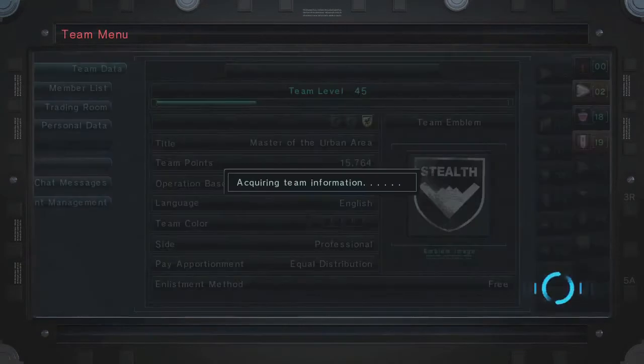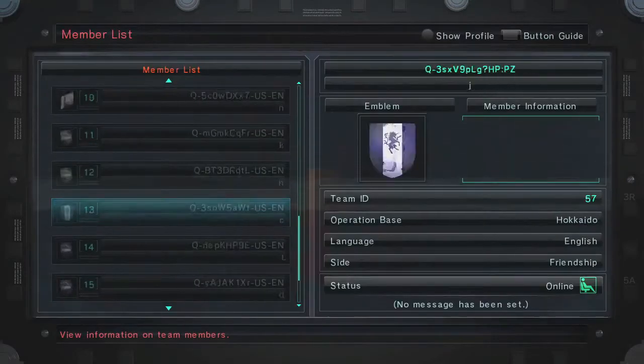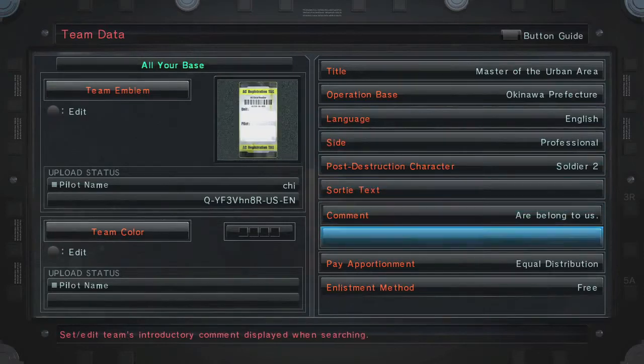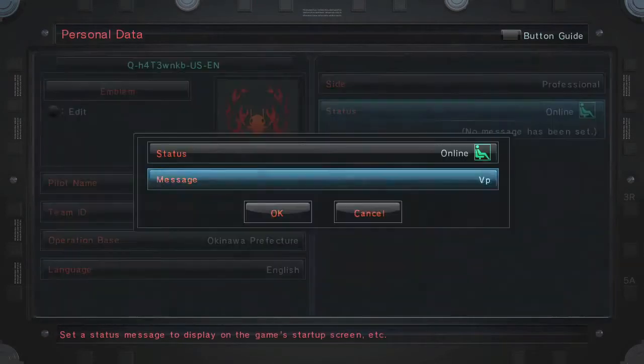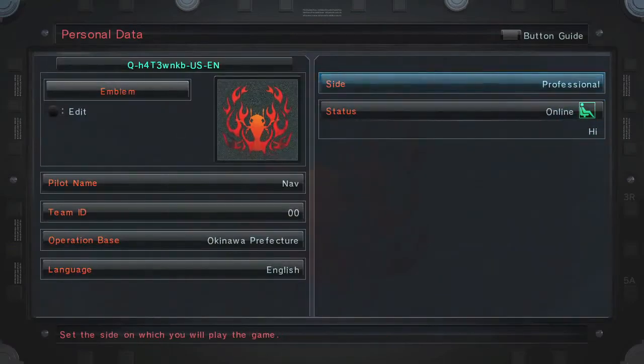Another great thing that ACs are going to be able to do is to customize your team data. Comments, texts — everything that helps engage with your team you're going to be able to do. And I think the biggest thing that Armored Core fans are going to be excited about is customizing your team emblem.